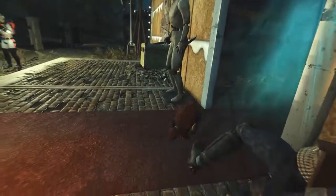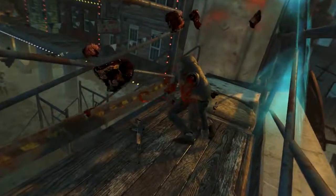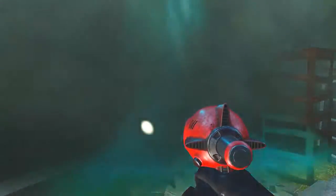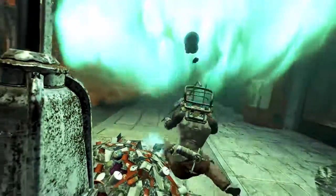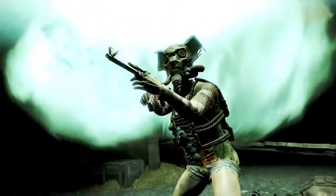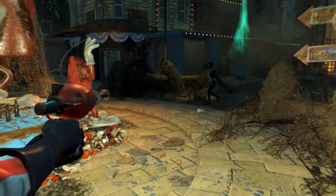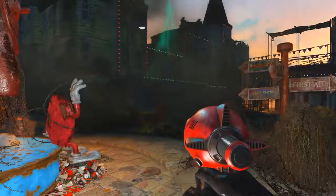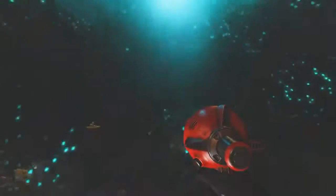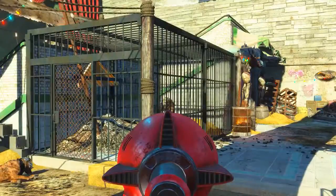The weaponized Nuka-Quantum modification for the Thirst Zapper is easily the best out of the three. Its damage is way higher — sitting at about 2.5 times the damage of the Cherry modification, and almost 8 times higher than that of the Nuka-Cola modification. The materials required to create one of its ammunition, although a little more pricey and using rarer ingredients such as gold, is definitely worth it. Using some gold instead of some silver gives you 2.5 times the damage — well worth it.